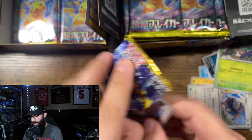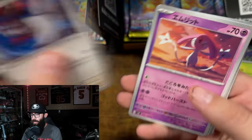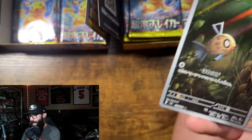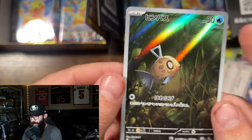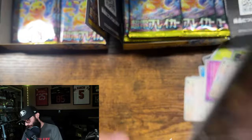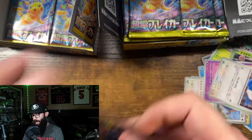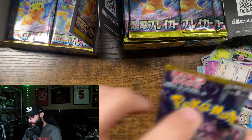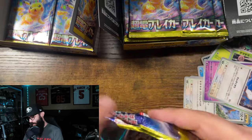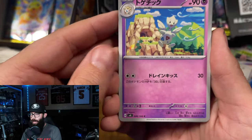They all pop in person — that's the thing. Terrapagos. Oh! There's the Phoebus Art Rare — nice. Wow, we're doing pretty good on this first box. I'm happy with the pulls. The Durant's not the one I wanted, but I can't really complain.